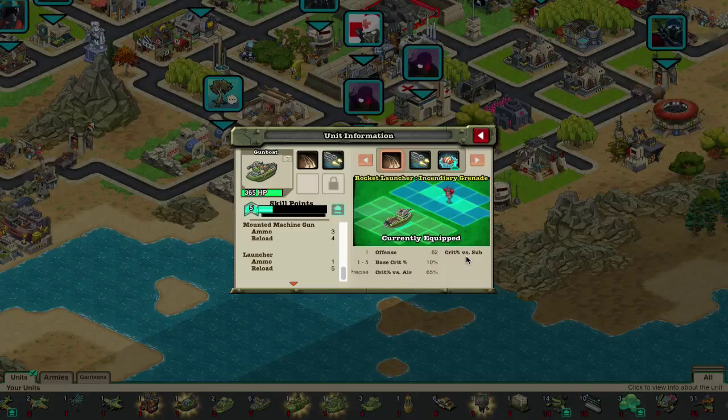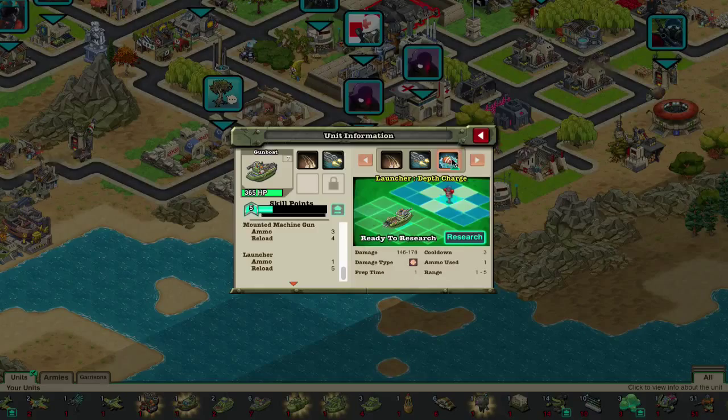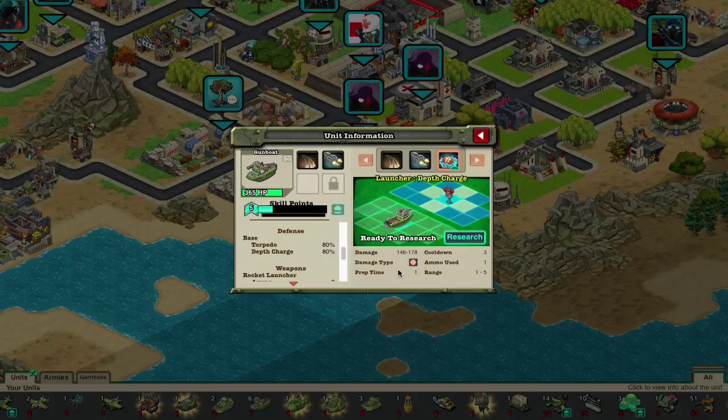The mounted machine gun rapid fire does 38 to 45 times 3 piercing damage for a cooldown of 2, 1 use, 1 to 3 range, direct line of fire, 62 offense, 10 percent base crit, and 80 percent crit versus air. If you really wanted the depth charge it costs 25 nanos — I won't get it because I don't use these things nearly enough to justify that, though if I have some extra nanos I might, just so it can have an attack that can actually hit things you're aiming at. It does 146 to 178 breach or depth charge damage, prep time of 1, cooldown of 3, 1 use, 1 to 5 range, indirect line of fire, 62 offense, 25 percent crit versus sub, and 40 percent armor piercing.